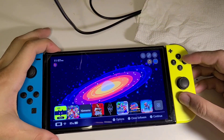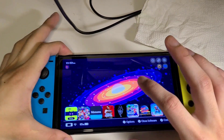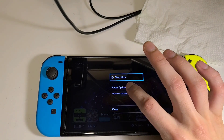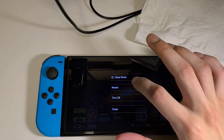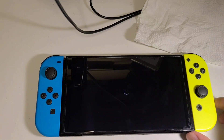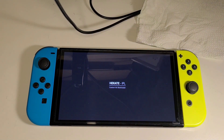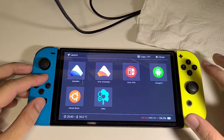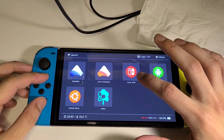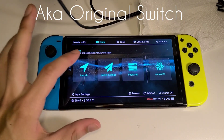That's some of what you can do in the modded Switch OS. I'll get back to the Hekate menu — you can do that simply by restarting or turning off your console and powering on again. I'll just restart for the sake of this video. Boom — you're in the Hekate menu again with access to all these options.